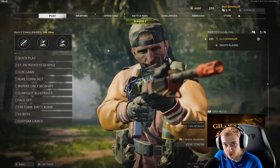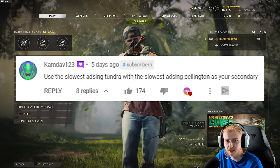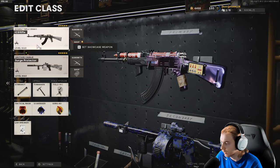What's up guys, welcome back to our multiplayer challenge series. On our last episode, our top comment was from Cam saying he wants us to use the slowest ADS Tundra and Pellington in the same class — that's what we're gonna be doing today. Let me go ahead and make this class.